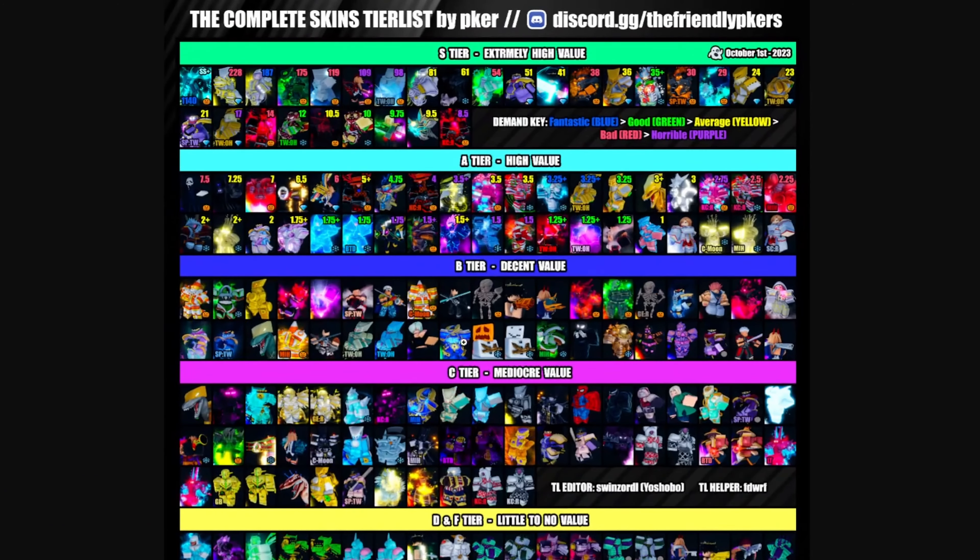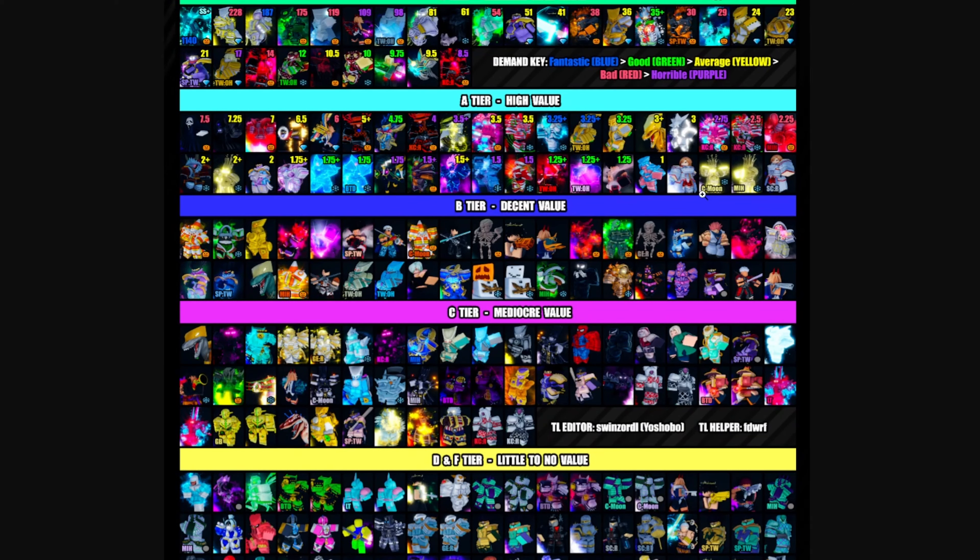Now for the giveaway — to enter the Halloween skin giveaway, you need to subscribe, hit the notification bell, like the video, share it to three friends, and then go to the comments and comment 'MindProStar is the best YouTuber' with a smiling emoji. Then in brackets, put what skin you want. Winners will be announced on Halloween.